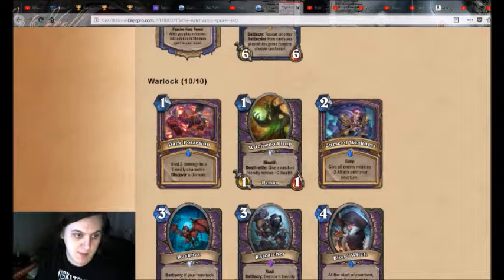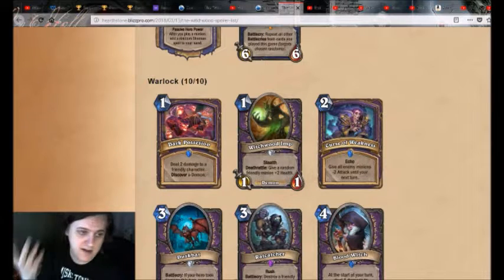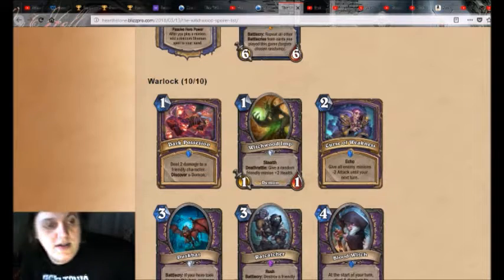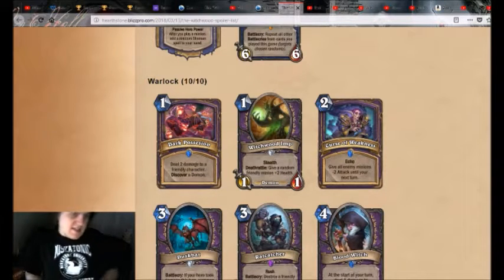I really hope we get more of these self-damaging Warlock cards that have this, where you can put it on a minion instead, because that's just really sweet. As far as the effect — Discover a Demon — I really like just the design of these cards. The one-mana Discover cards.